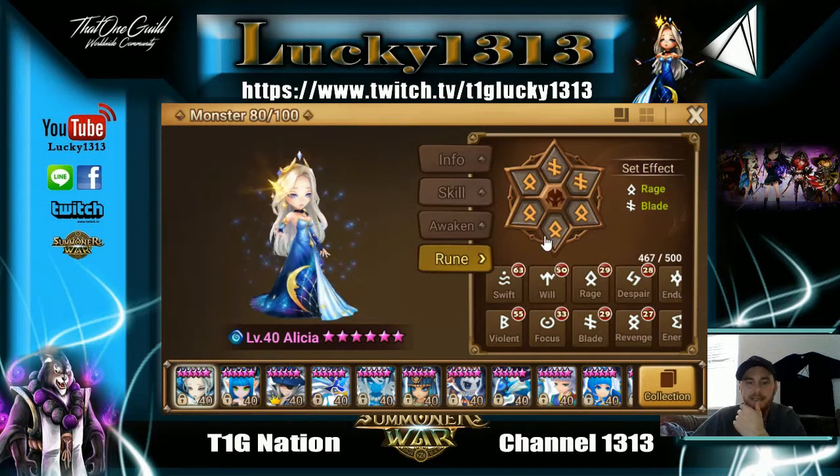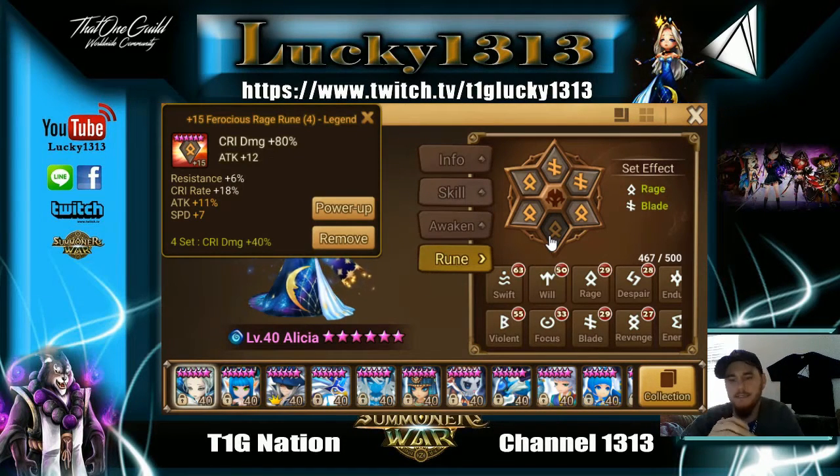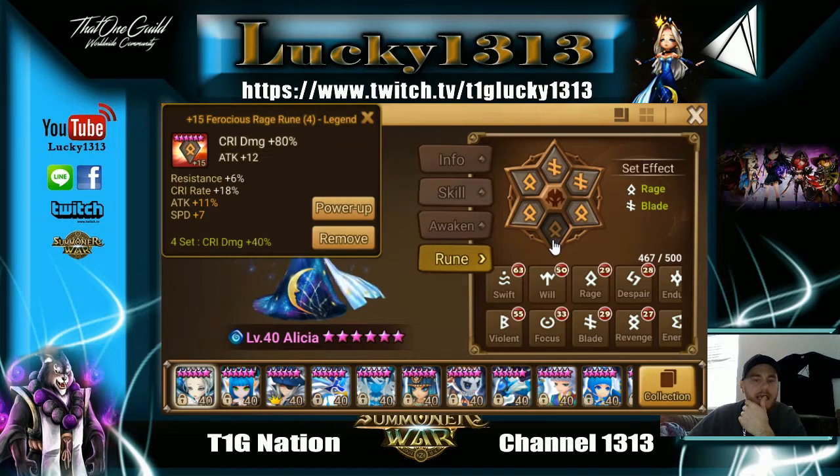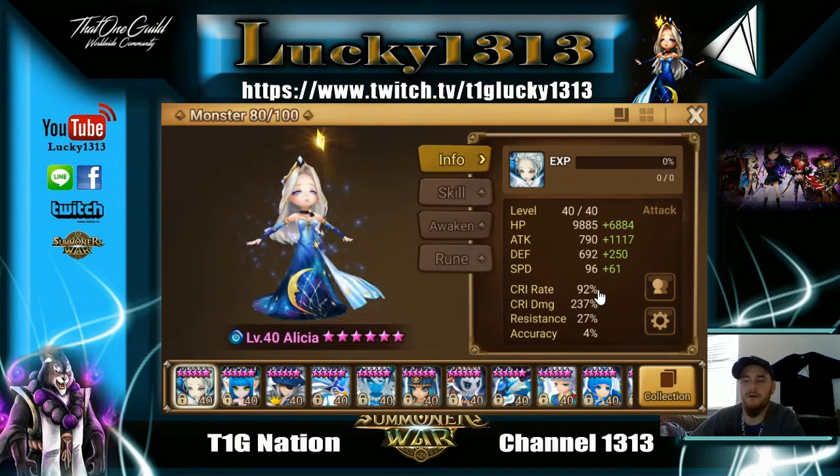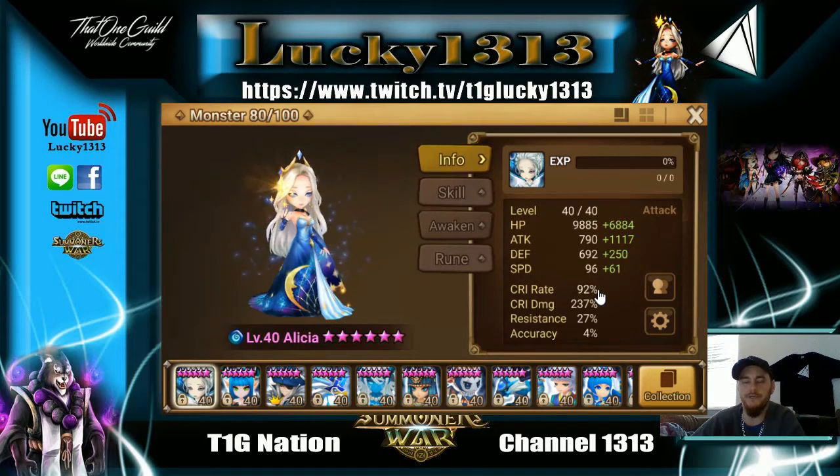We're talking about critical rate, slot 4 CD — every nuker's dream, this is what you want to build for to do the most damage possible. In order to make this build work — slot 4 CD or even using a rage set — it's very imperative that you have at least 70 CR. If you don't have 70 CR, that crucial moment in battle when you have a defense break, your monster lined up for one shot, you miss — all because you didn't have 70 CR.